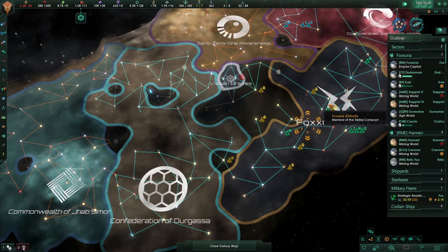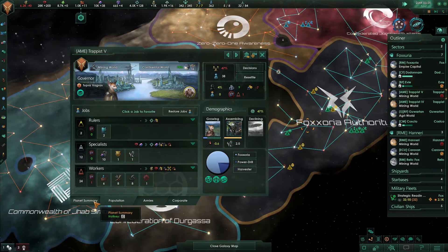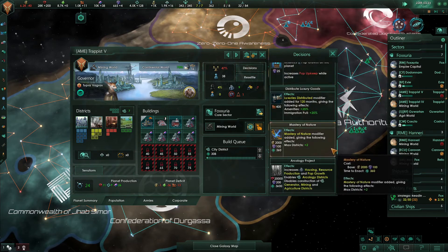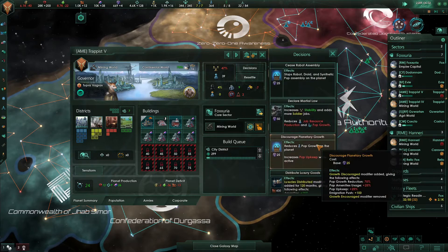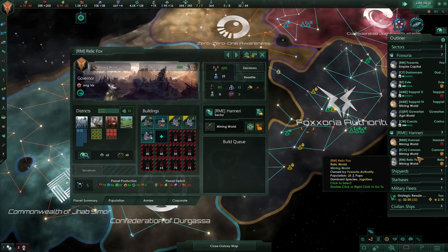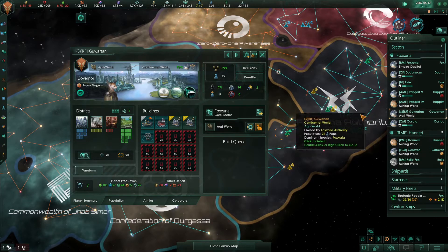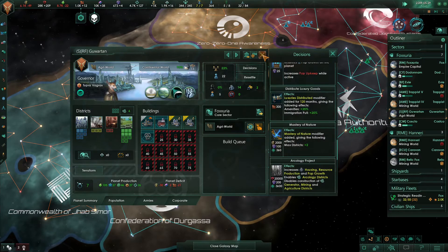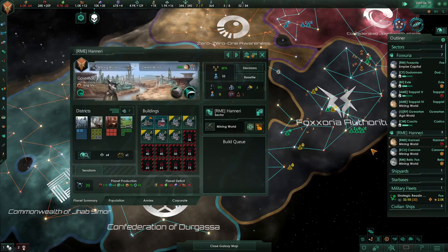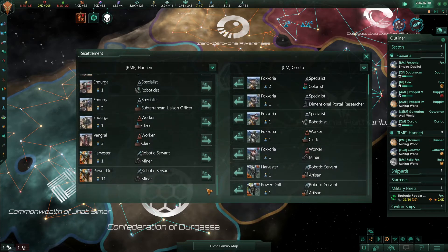Research complete — grab that. Trappist says starting to have some crime now. You've got jobs — I'm going to give you clerks. I'm going to build a city district and give you some clerks here. Send artifacts to museums — we put that on the research world, Guartan. So I want to send artifacts to a museum to make our culture workers work a little bit more. Admiral died. Haneri says I have another harvester — resettle them to Costco.